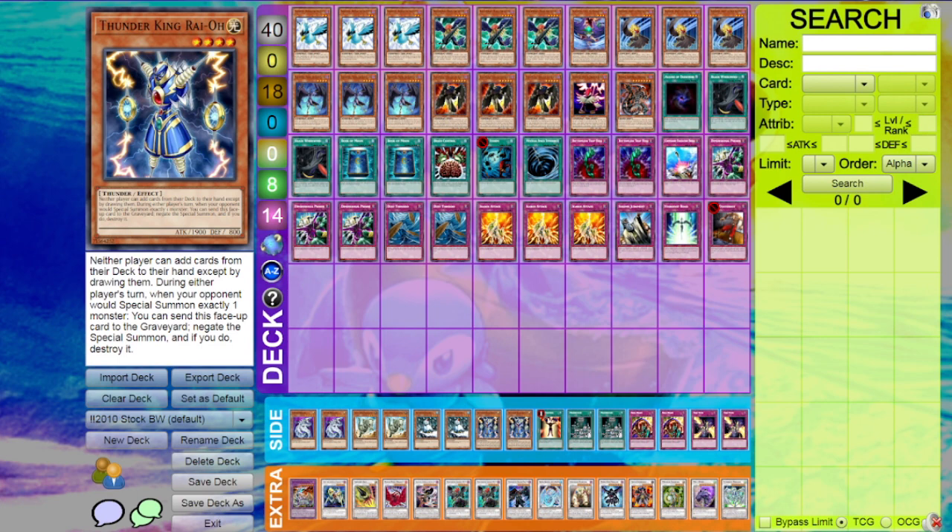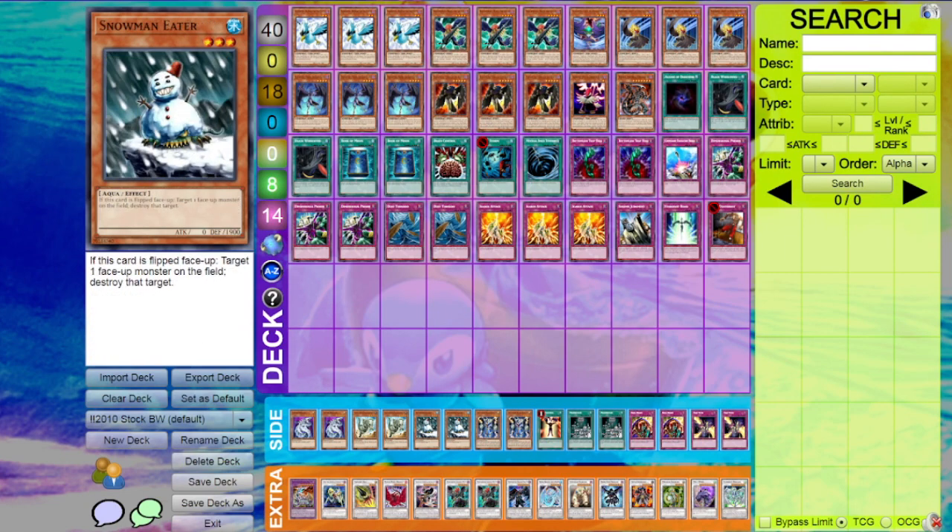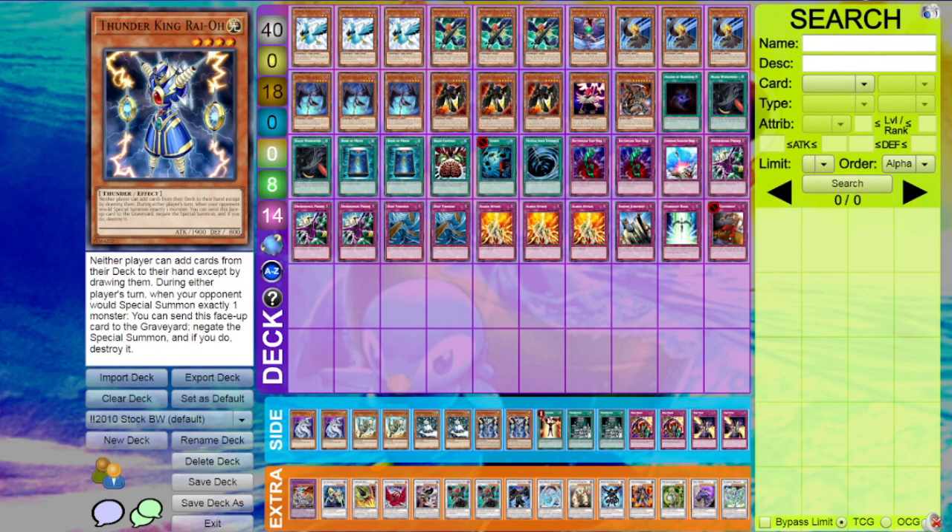Two Thunder King Rai-Oh — a solid card, nice against Zombies. You can kill the Recruiters like Goblin Zombie and it kills Cyber Jar. Nice against Light Sworn potentially, and nice against Dragon Turbo — that's mostly what it came up against. I played Cam in round three; I had Thunder King on the field and he had to go Future Fusion without getting his Whitestone effects because Thunder King was just chilling on the board. It just came down to Snowman being better in some matchups and Thunder King being better in others — nice to be flexible.